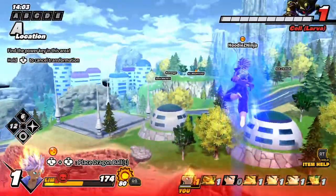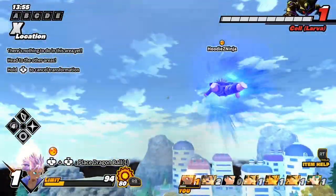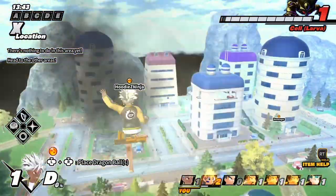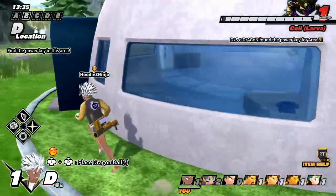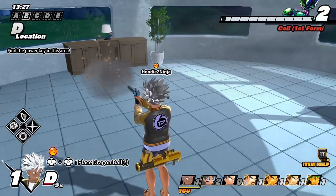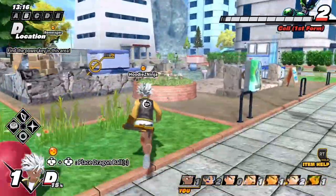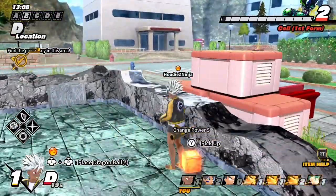Then we get to Vegeta in stage 3. For the giant stage breaker, it's obviously gonna be Galick Gun. The normal ranged attack will also be Galick Gun — just the X button when you're far away shooting survivors. The bumper moves could be his teleport kick and his version of the Destructo Disc he stole from Krillin, or you could swap the kick out for Dirty Fireworks instead.